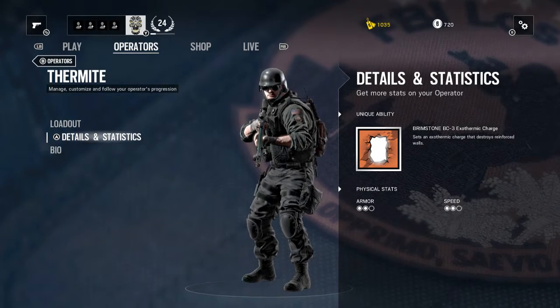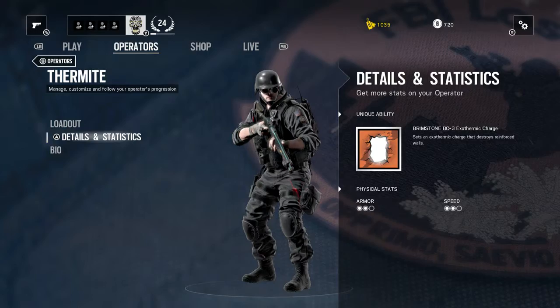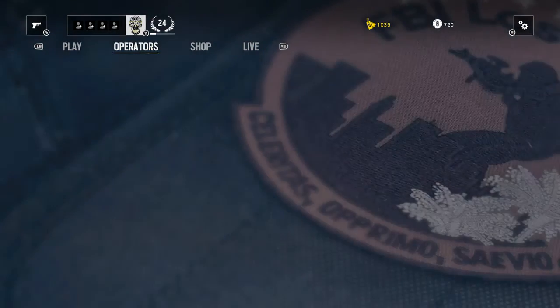Thermite's details and statistics are only for online use. His special gadget is the Brimstone BC3 exothermic charge — an exothermic charge that destroys reinforced walls.